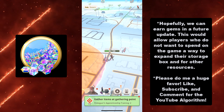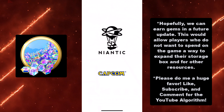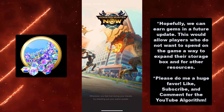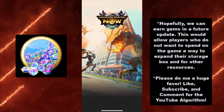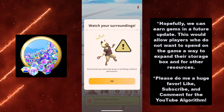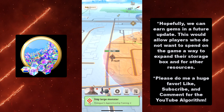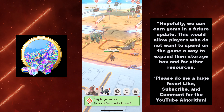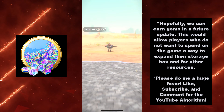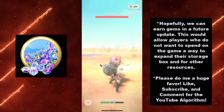Hopefully we can earn gems in a future update. This will allow free-to-play players a way to expand their storage box and obtain other resources. One of my friends is essentially 97% free-to-play in Pokemon Go, and that's thanks to the in-game coin system. We need one for Monster Hunter Now. Niantic and Capcom, I'm not asking for anything unreasonable — it's something that's already in your other game, so please put it in this game.